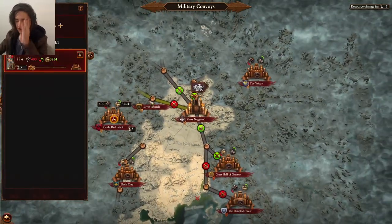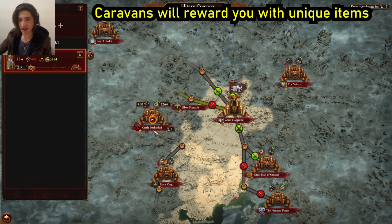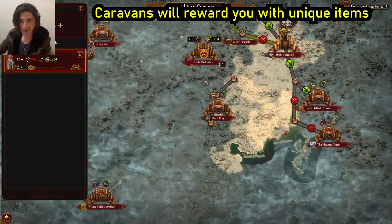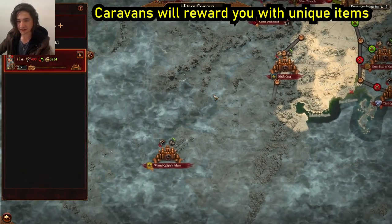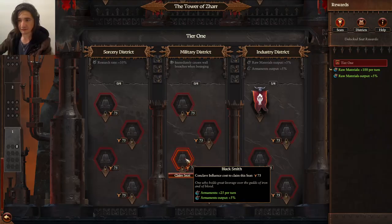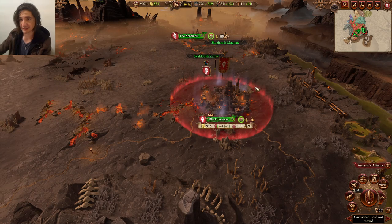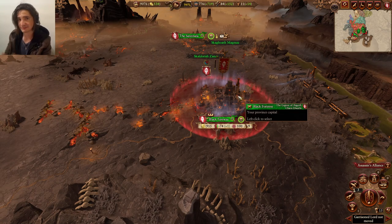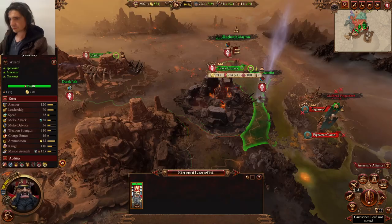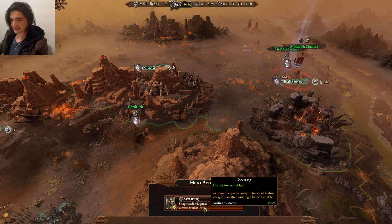I just realized that I've forgotten this entire time to do the caravan. I've sent it here to Castle Drakenhof — a bunch of armaments for some gold. But mainly what I want there is an item that will help you get some regeneration. If that doesn't work, go to Black Crag — another excellent item. The Wizard Kallus's Palace will give you some extra campaign movement. For the second tower ability, this is the one you want: extra armaments every single turn — really great.